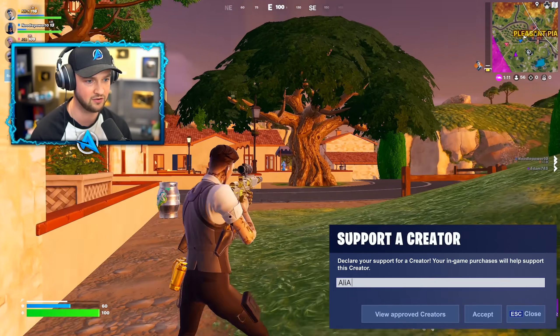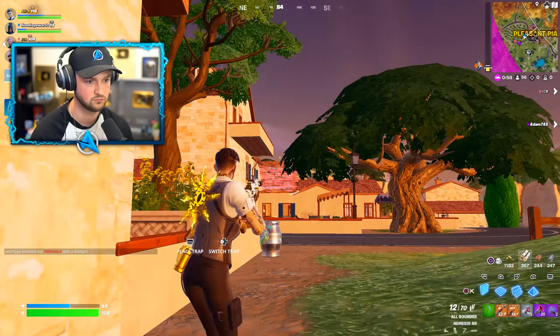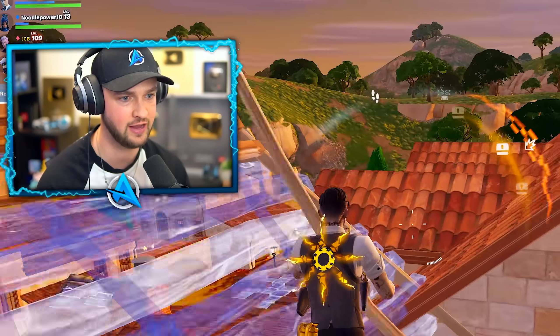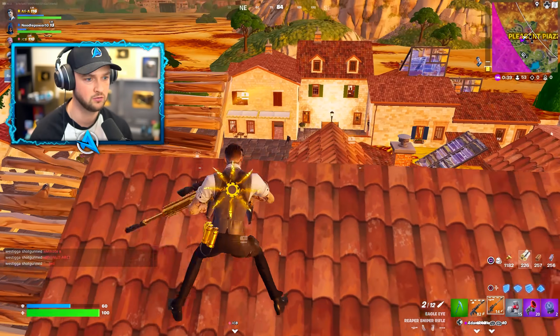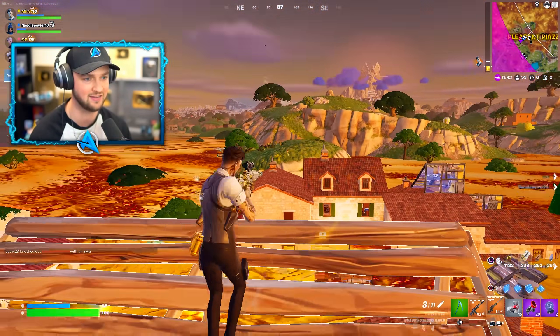I'm going to see if I can get a cheeky elimination on this guy. I'm going to wait for him to stand still. In this mode it's obviously build mode, which your boy is useless at. I don't have too much ammo — you almost don't want to use it too early, because you will be fighting people as the game goes on. The lava is coming in already.